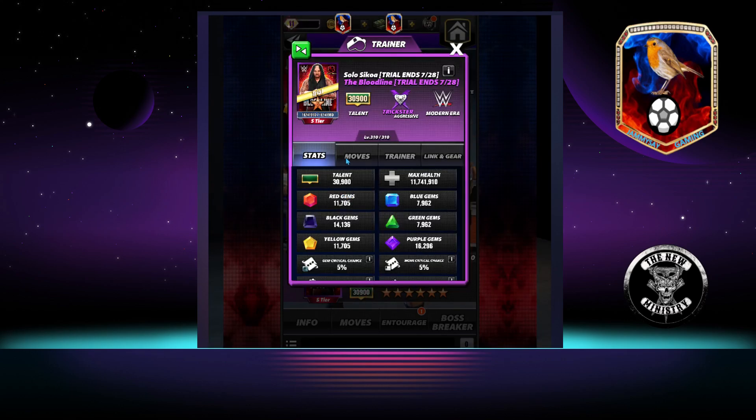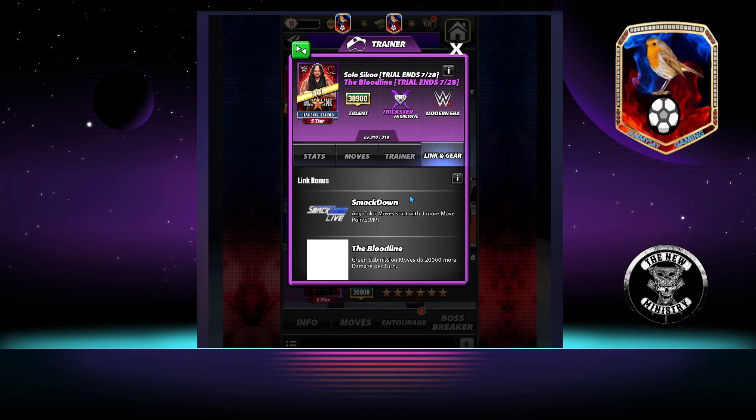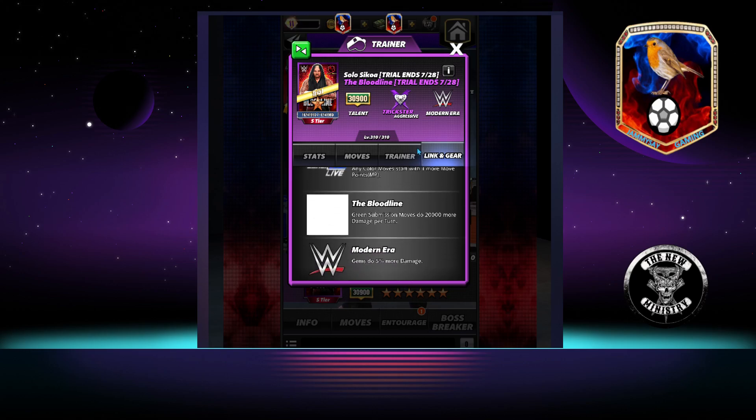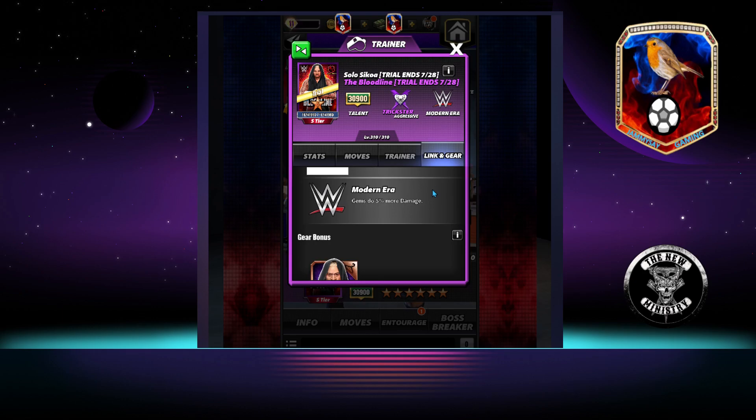Let's take a look at the poster first. He is an aggressive trickster, modern era. Trainer ability at 26k: blue gems do 50% more damage, and multiple gems generated from moves will increase their strength by 1. He has the Smackdown link — any colour moves start with one more MP — the Bloodline link, so green submission moves do 20k more damage per turn, and the modern era link for gems do 5% more damage.